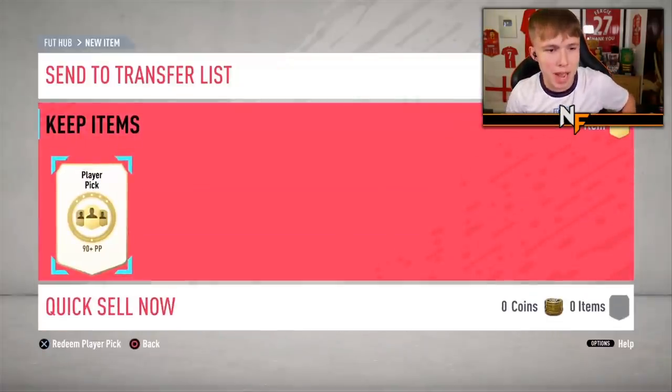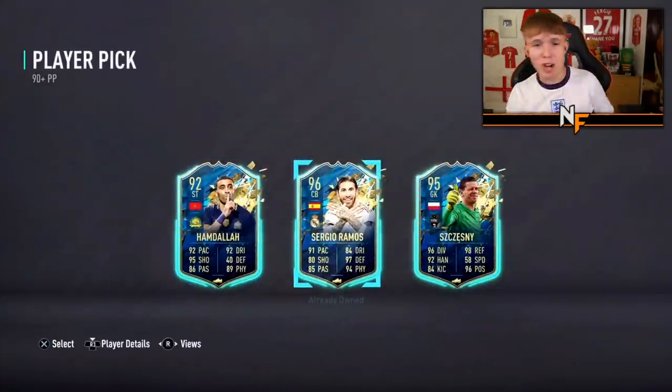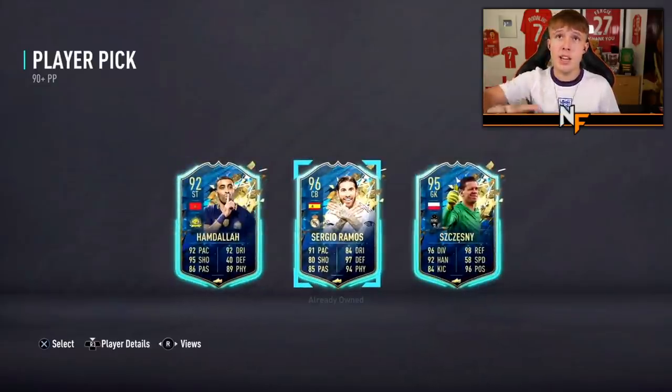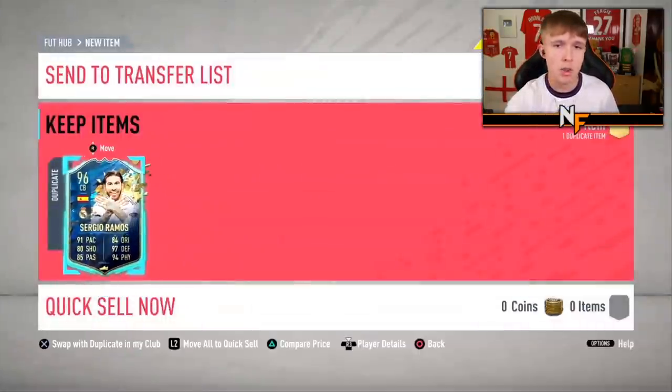Player pick number 12 from Twitch TV J-Man. It's a duplicate Ramos. I'd honestly still probably take the Ramos and throw it back into an SBC if you're not going to use Szczesny or Hamdala. Exit and sort items later, throw Ramos back into another SBC and claim that one back - that's probably what I'd do.